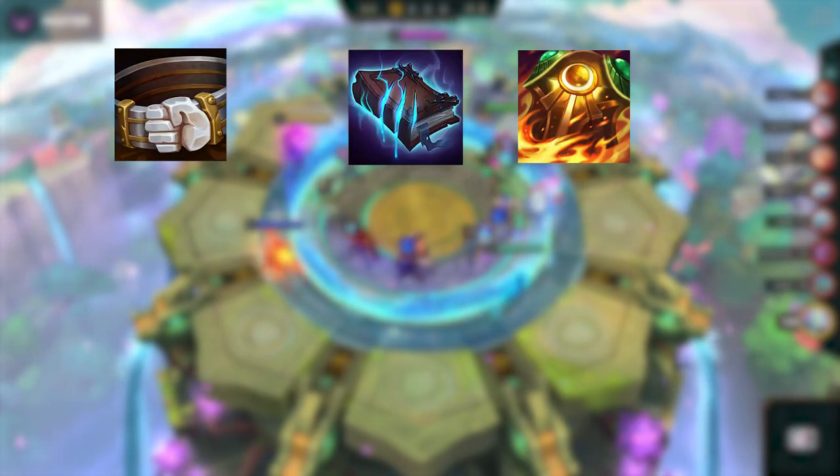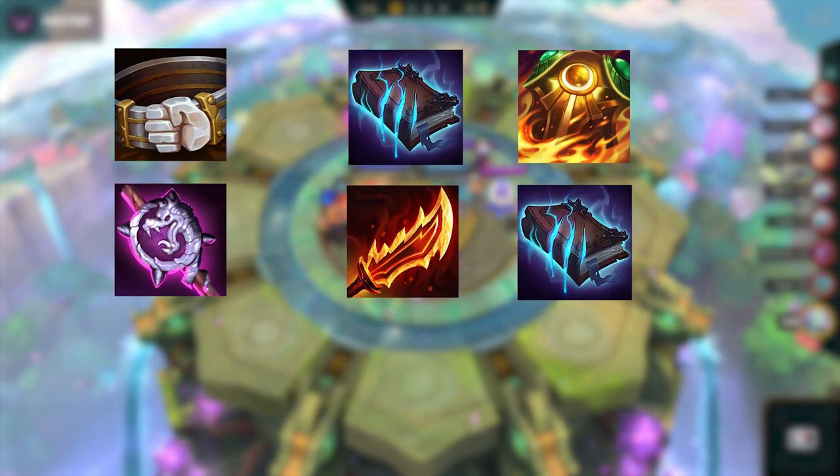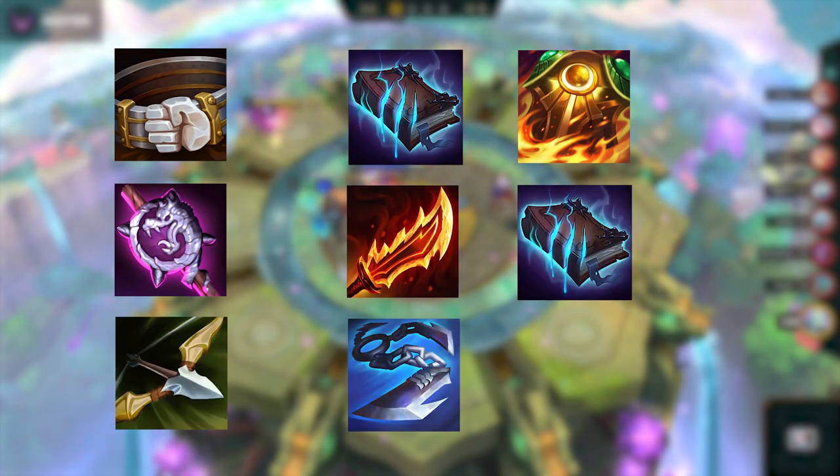On first Carousel, you want to go for Belt, which builds into Morello or Sunfire. You can also go for Rod, which builds into Rageblade and Morello. And you can also go for Bow, which builds into Giant Slayer or Rageblade.